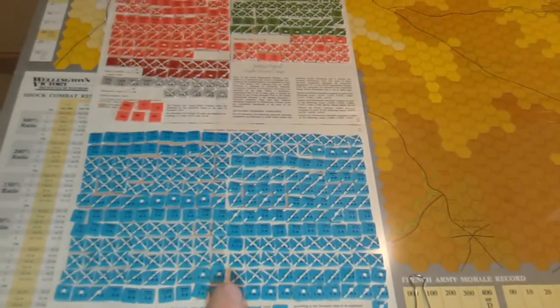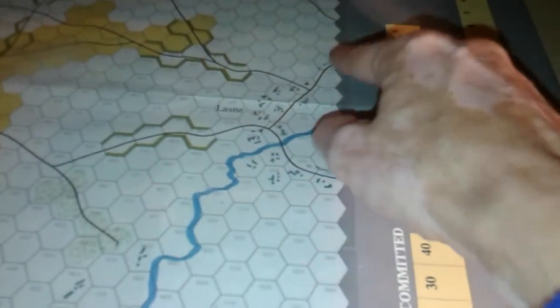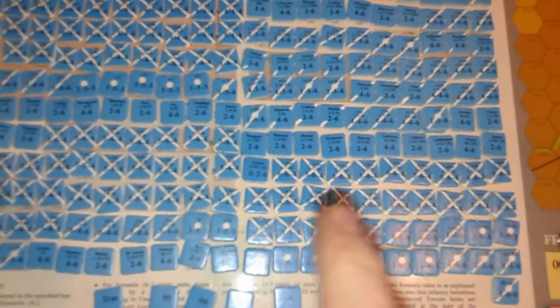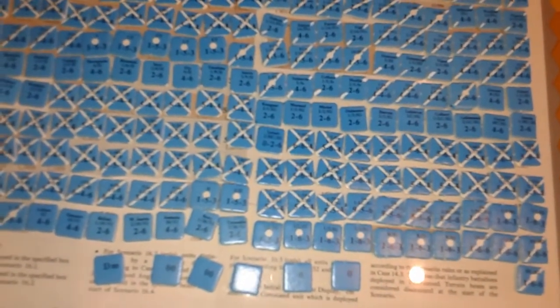The Prussians are all here — they do not set up on the board. The village of Plancenoit is here, so they will essentially come in on these two roads at a certain point and make their way towards the battlefield. These are all the French: cavalry, horse artillery, infantry formations — we've got three or four corps here.